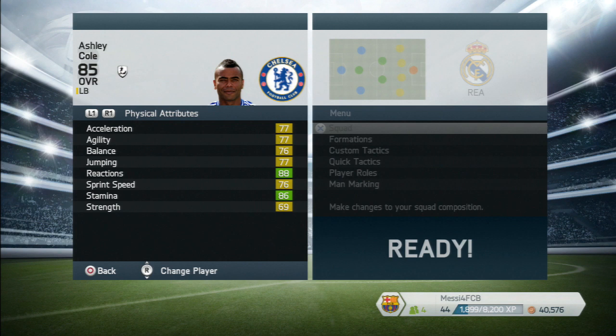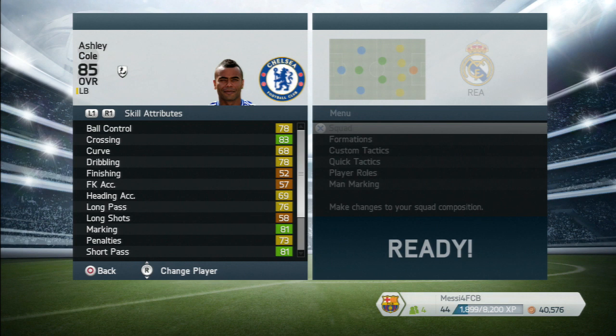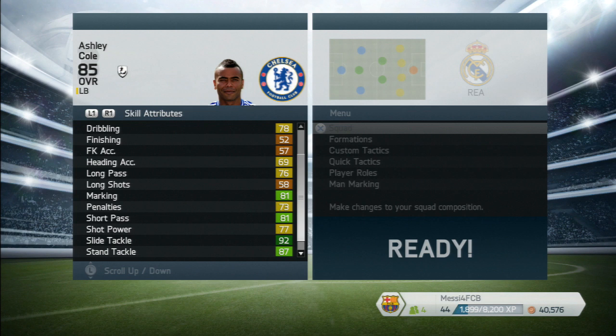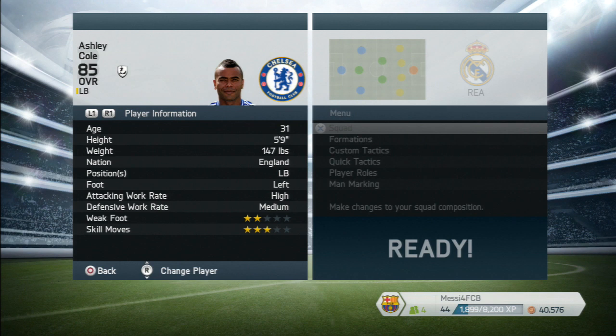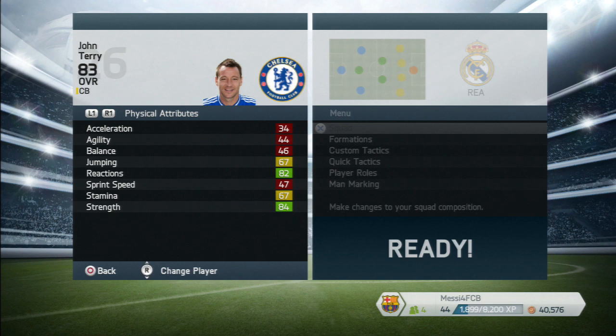Ashley Cole — still keeping quite pacey for a man of his age. He's got 86 stamina so he's going to keep going. Interceptions of 82, crossing of 83, which is very handy going up the left wing. His marking is 81, passing is 81, sliding tackle of 92, and standing tackle of 87 make him essential to your team. He's got a high attacking work rate and a medium defensive one, and his specialties are tackling.